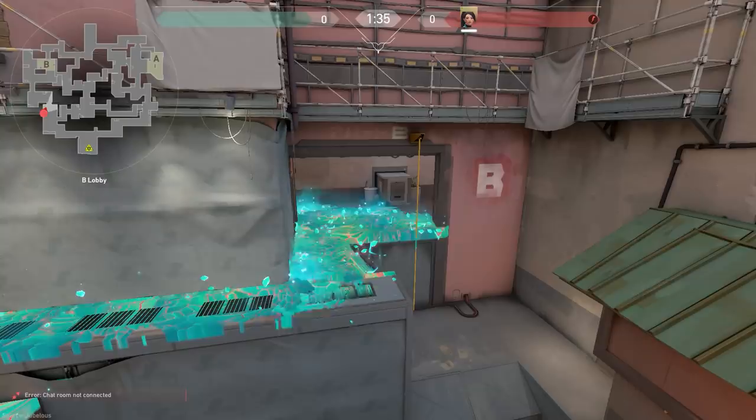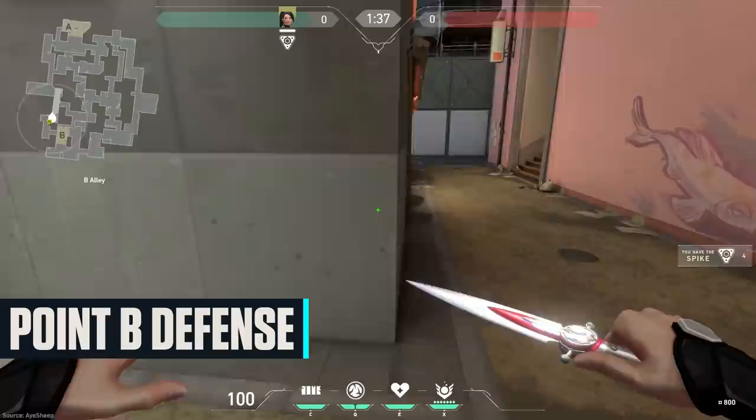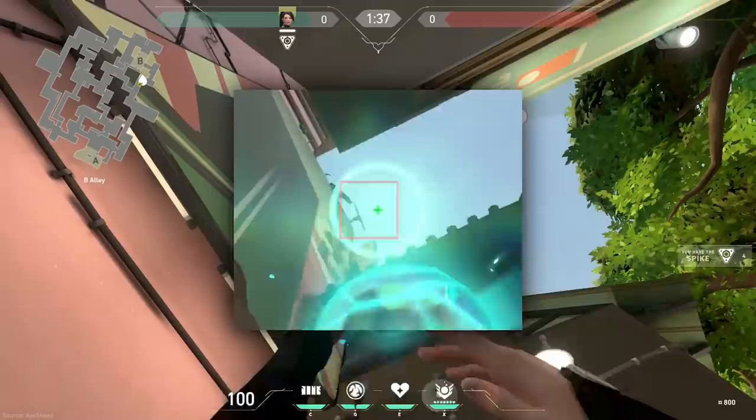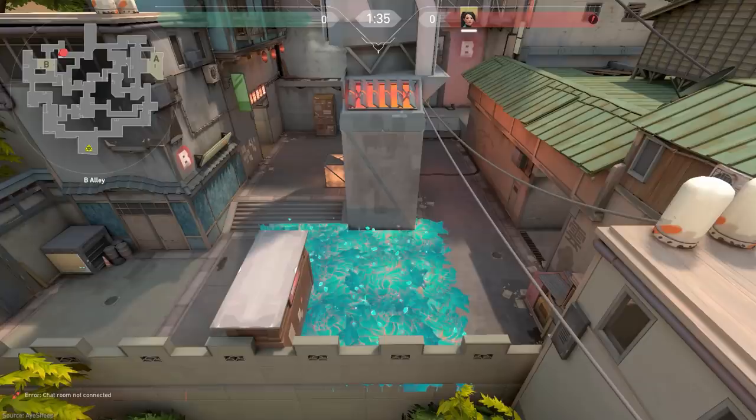On defense, if B is being pushed onto and you have to rotate from A, a simple rush may not be the best choice. Center yourself along this corner wall and defend our spawn hallway. Aim upwards and center the crosshair between this antenna and the back corner portion of this wall. After firing, the orb should land behind the pillar of B site, an area that is commonly hidden when the attackers have controlled the point.